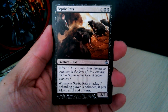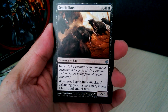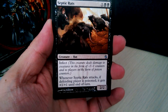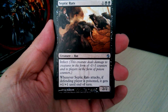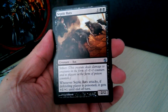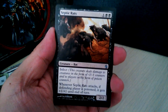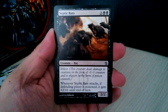Next is Septic Rats — a 3 mana 2/2 with Infect. This creature deals damage to creatures in the form of -1/-1 counters and to players in the form of poison counters. Whenever Septic Rats attacks, if the defending player is poisoned, it gets +1/+1 until end of turn. Not bad, but no evasion, so you're not guaranteed to hit more than once — not even guaranteed to hit once, assuming the other side has fast creatures.